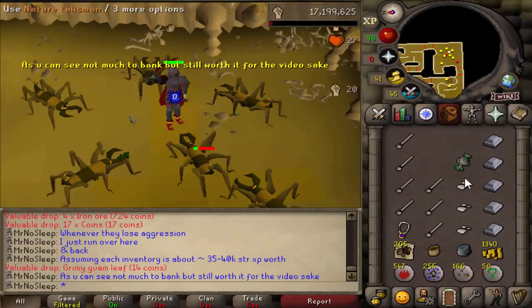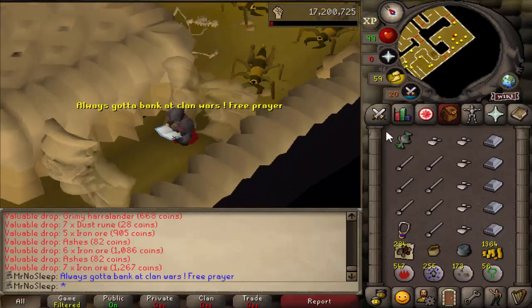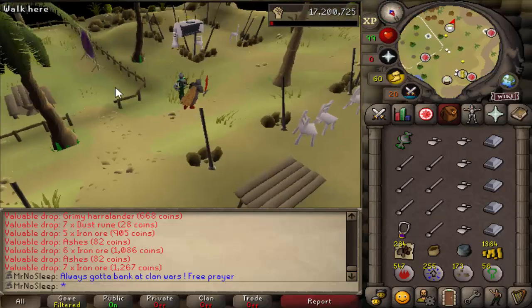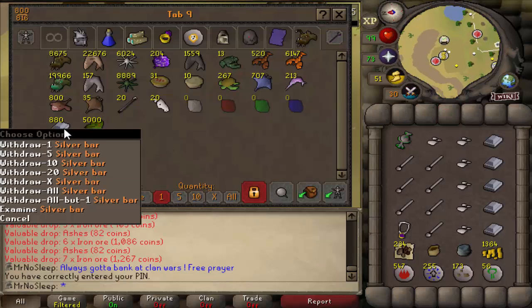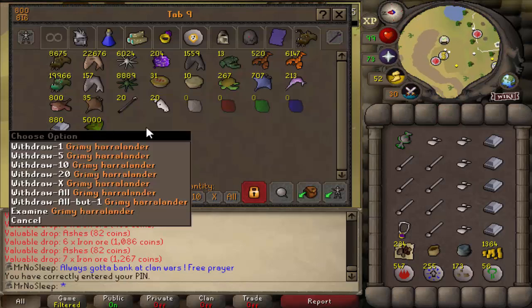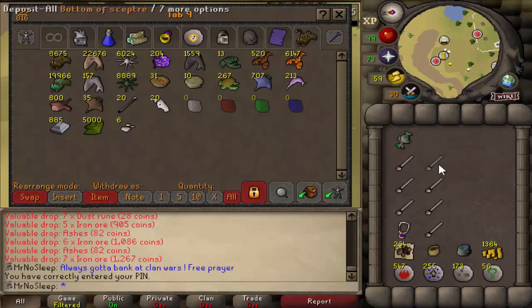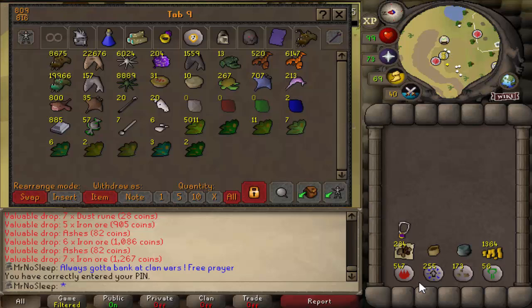Using preserve increases kills per hour — the higher you hit, the faster you kill them. If you can't afford a superset, a combat potion is always a nice option. Since flesh crawlers drop a lot of herbs and a decent amount of gems, you'll always want to bring the two important items we see in so many of these loot videos: the herb sack and the gem bag.